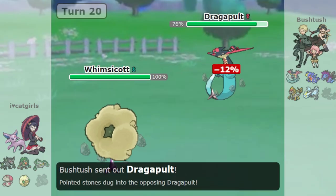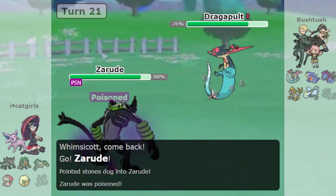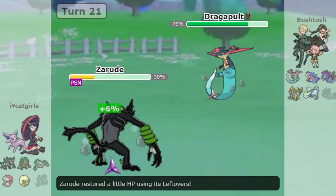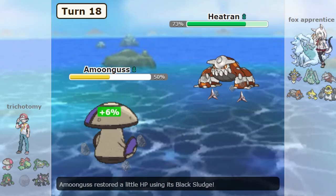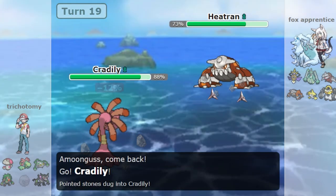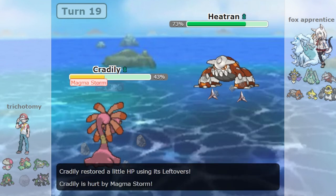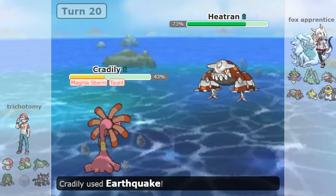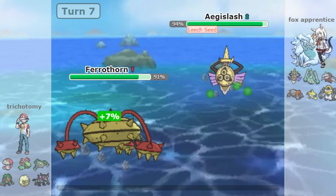Whimsicott can help versus Mono Dragon, Cradily can help versus Mono Flying and Mono Fire, but these can get overwhelmed. The Grass type is so heavily dependent on holding on with individual Pokemon vs bad type matchups, and the Pokemon that they need are not very good overall. Cradily is a good example — you need it to play against Flying and Fire type Pokemon, but it's not an incredibly useful Pokemon overall. It's only on the team because it has to be there, otherwise you would have no chance. It's an issue of trying to do the impossible and covering that many weaknesses, and the overall quality of Pokemon on the team is lower.